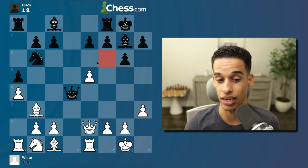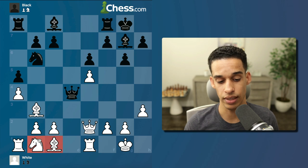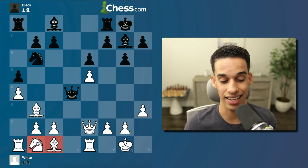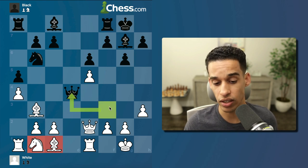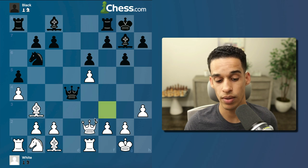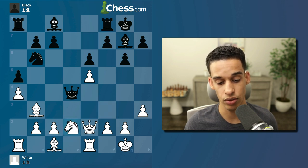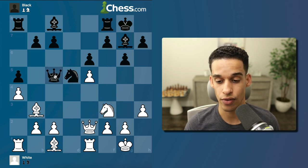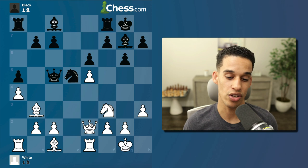If they take I mess up my pawn structure, but I don't get that hole on f6. Now it's time to improve the knight. If I could put it anywhere, it would be nice on f3 — hitting the queen, defending the pawn, getting closer to the kingside. To get to f3, I need to go through d2.